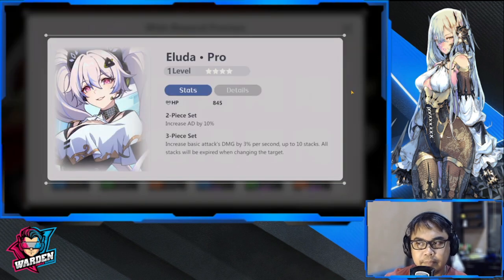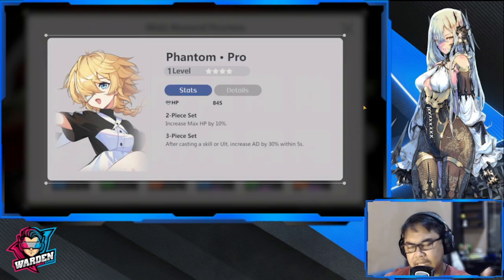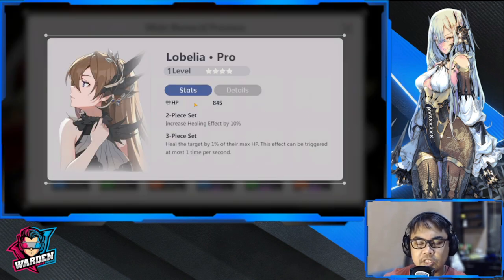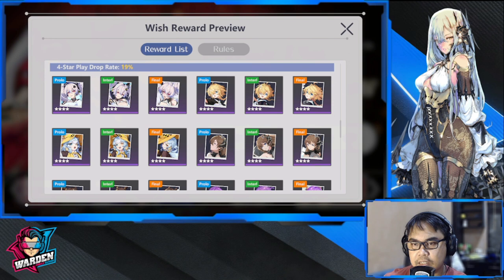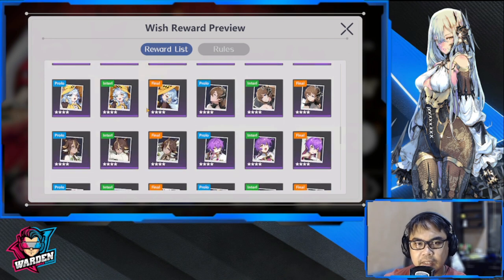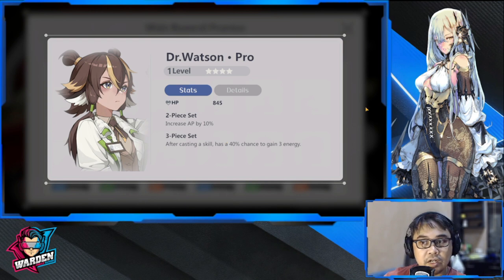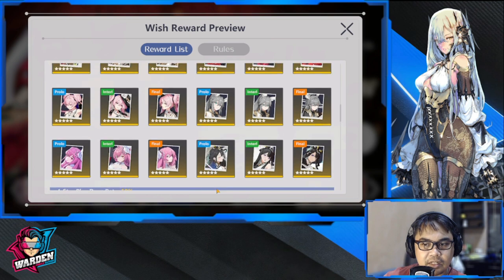To recap, the best four-stars are: Eluda — one of the best; Phantom — near the best; Dr. Watson — one of the best; and Lobelia — best for your healers. These are the ones you should take note of among the four-stars. Moving on to the five-stars.